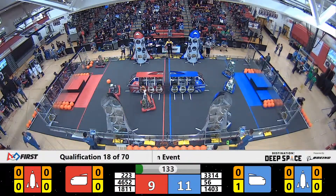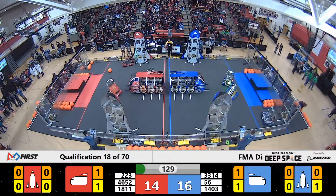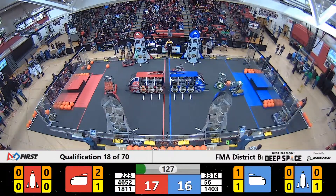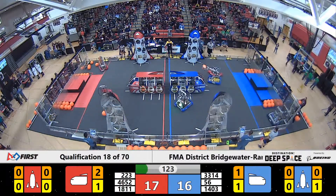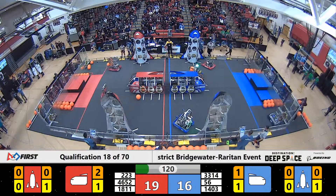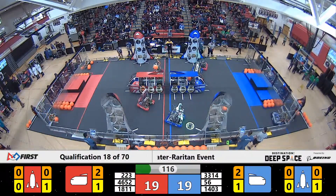Our Blue Alliance robots all down. Looking like our 56 robot, that's Roby, with a hatch panel on the rocket ship. 33-14 and 14-03 working together — 33-14's got a hatch panel in their possession, looking like they're going for the Blue Rocket ship together. Looks like some key teamwork from the Mechanical Mustangs and Roby.